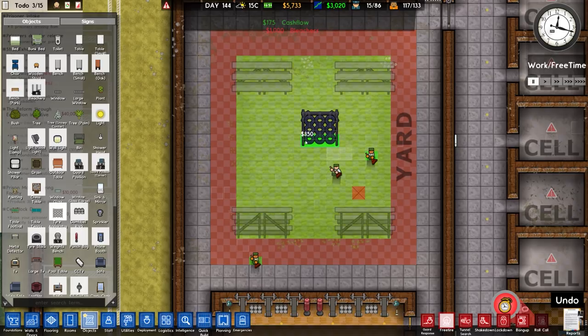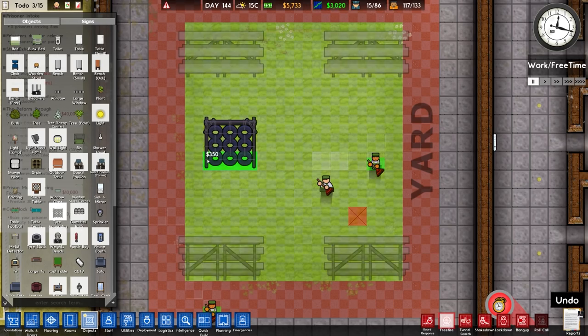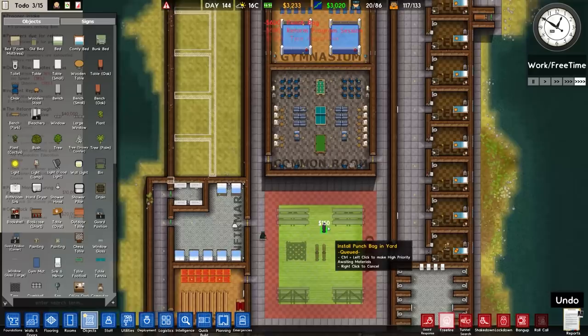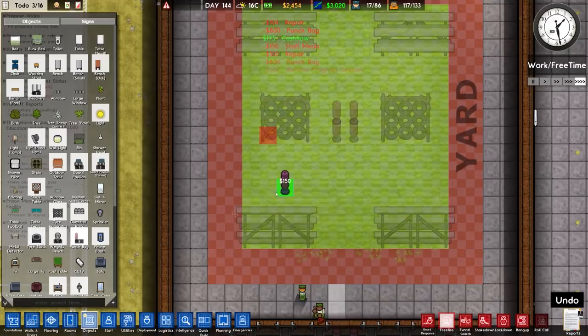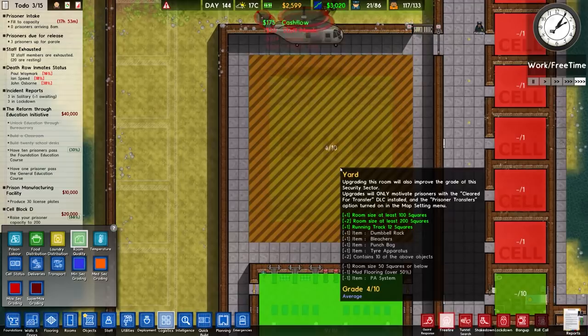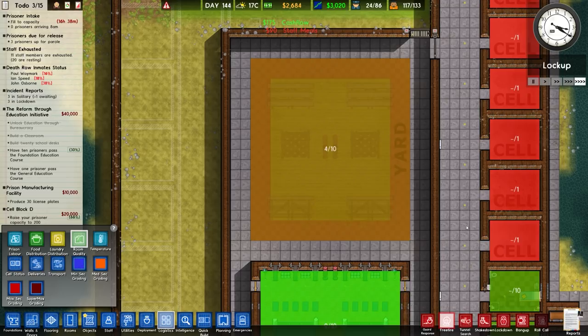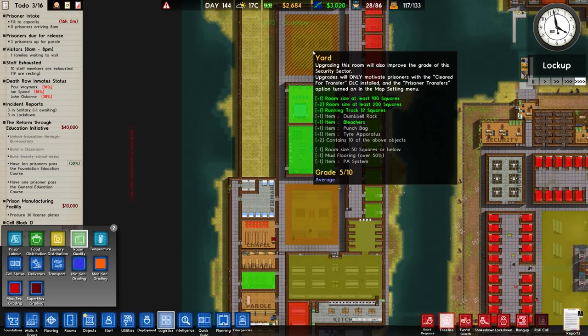A tyre wall can go either side — I like it there so you can see it better. Maybe a tyre wall on each side, and copying the same down the bottom. It also said punch bags, so maybe four punch bags in the middle — four punch bags is fine. And dumbbell racks — we'll double check that. Room quality is four, but it'll go to five, six, seven, should go to nine. Counting: one through ten objects — that should bring both of these to grading nine. We'll wait for that to be completed.